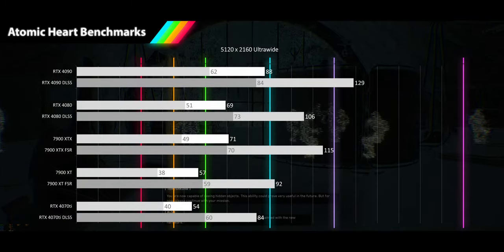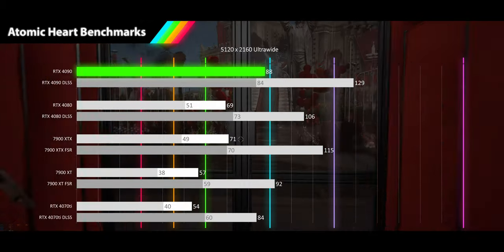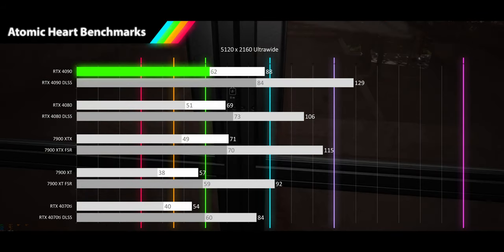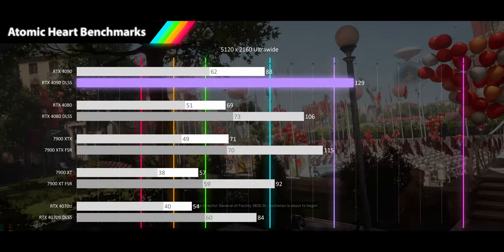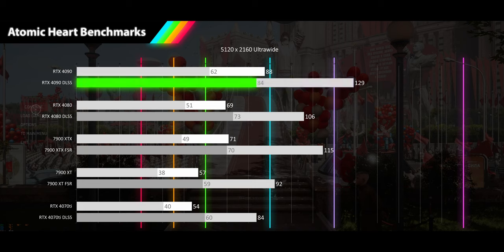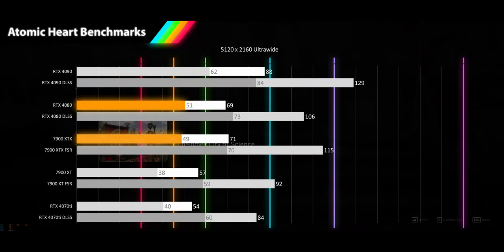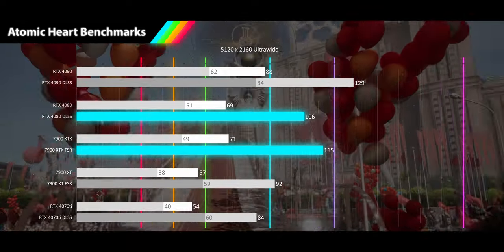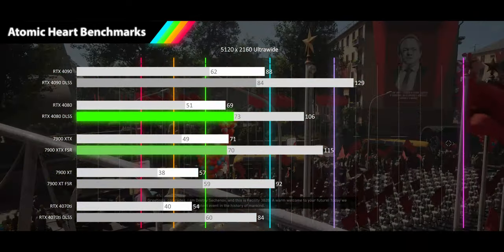Finally we have our 5120x2160 ultrawide, where we actually see some cards fail to hit 60FPS. The RTX 4090 is still trucking along with a smooth 88FPS average and a 62FPS 1% low — maxing out what any existing monitor at this resolution could achieve. DLSS results show very high refresh rates of 129FPS and smooth 84FPS 1% lows. It's still a tie for the average between the RTX 4080 and the 7900 XTX at 69 and 71FPS, but the XTX no longer lags behind at the 1% low with 51 and 49FPS respectively. With DLSS and FSR we see 106 and 115FPS averages giving the XTX a slight advantage, but they are tied back up at the 1% lows of 73 and 70FPS.